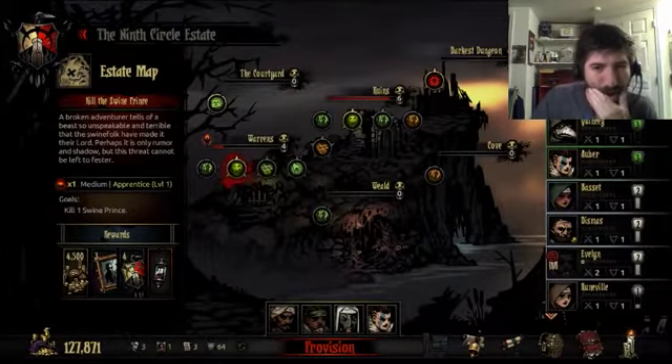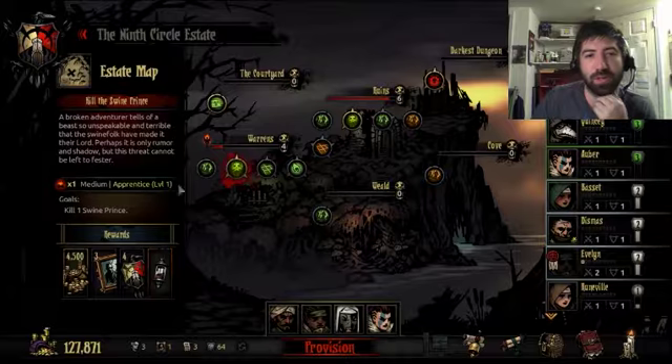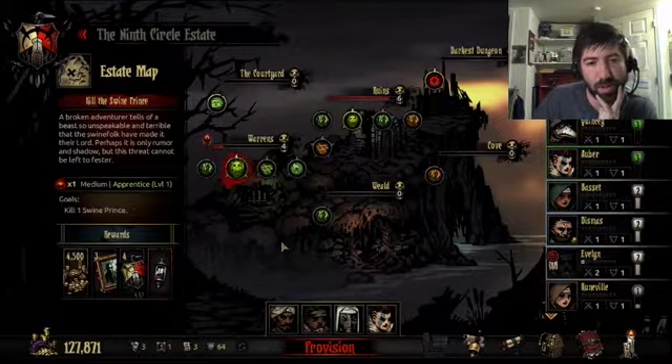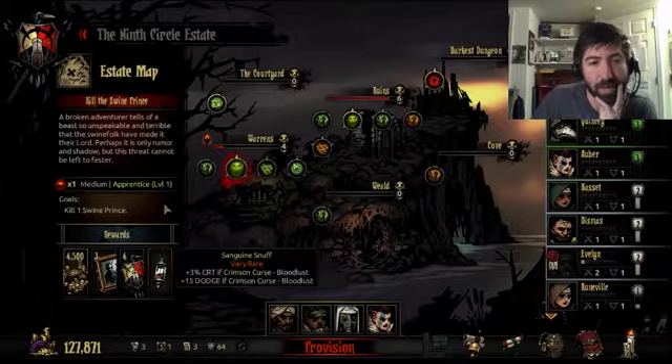We're gonna go say hello to a little piggy. My Warrens is almost level 8. I've been spending way too much time there. There's so many ways to remove negative perks there. Wait, did I say Ruins? I meant Warrens. Yeah, the Warrens has that too.